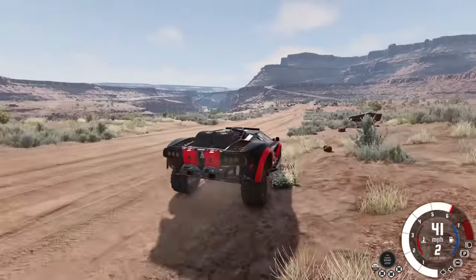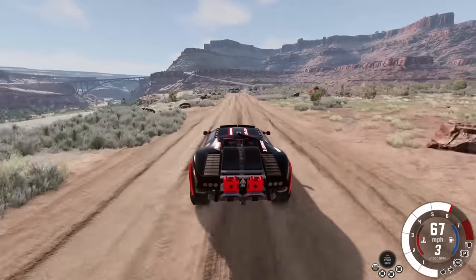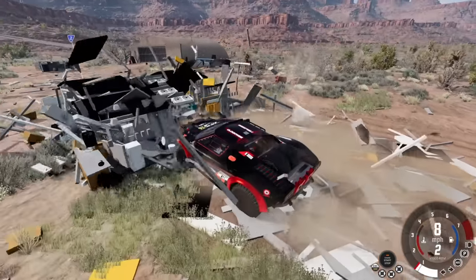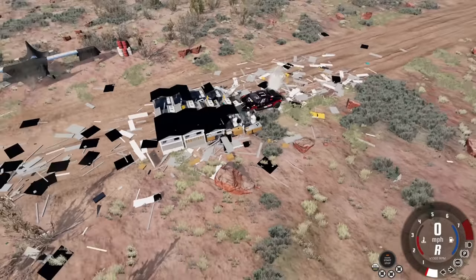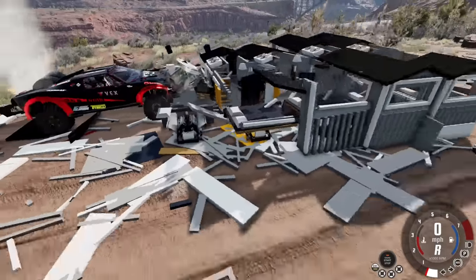All right, here we go. Let's go up to the house — we want to smash through it. The wheels haven't fallen off this thing, so that's a good thing. Here we go. Boom! Okay, that has a really solid frame to it. Those buildings are everywhere.